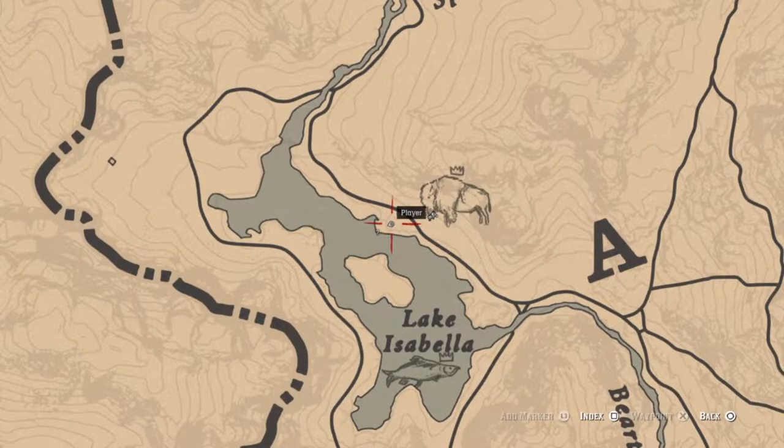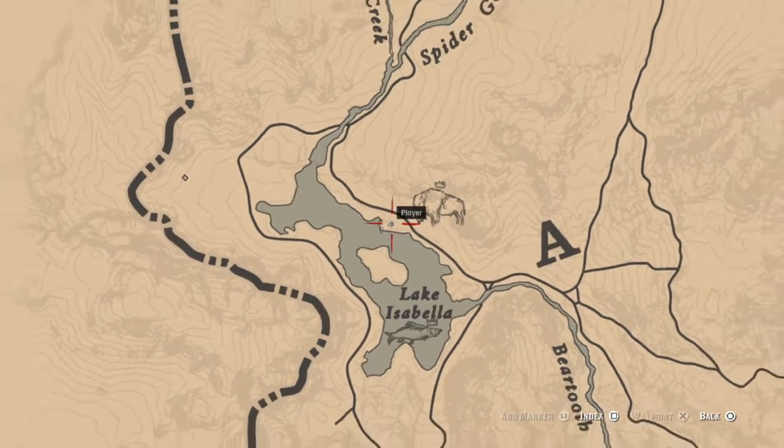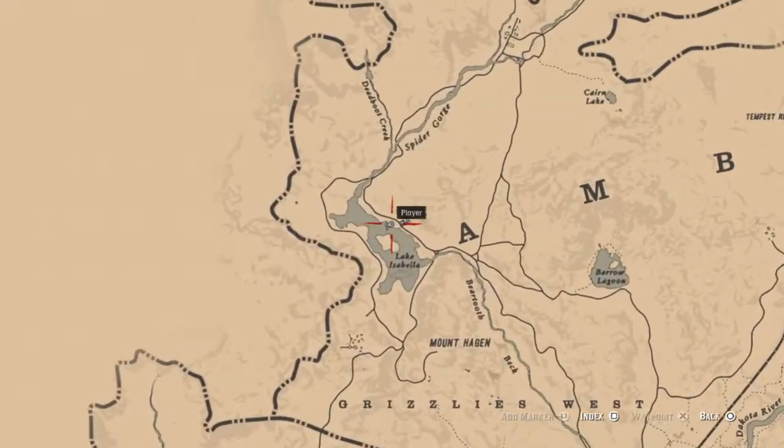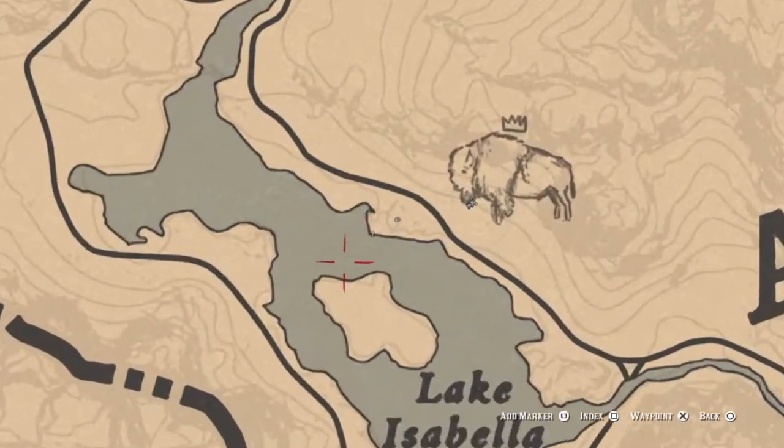Yo what's up everybody, Jimmy the Gamer here and welcome back to another video of Red Dead Redemption on my channel. In today's video I'm gonna be doing the white bison legendary animal hunting, and this is the location for it — right on Lake Isabella, where you can also find the Arabian horse.